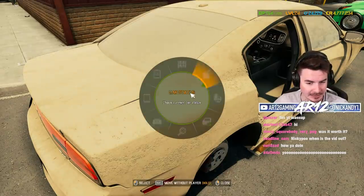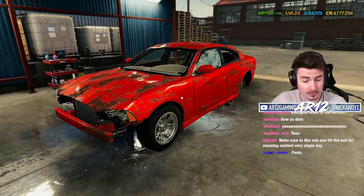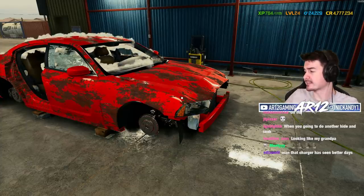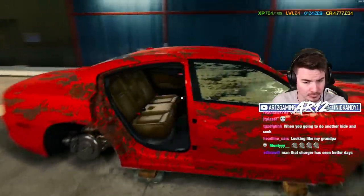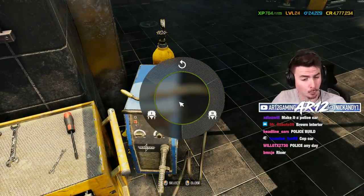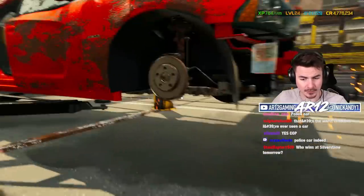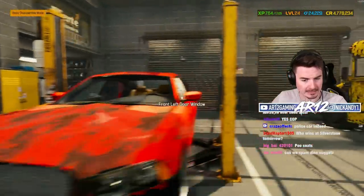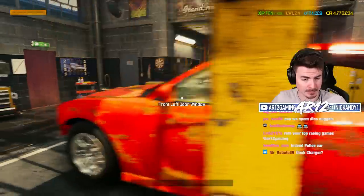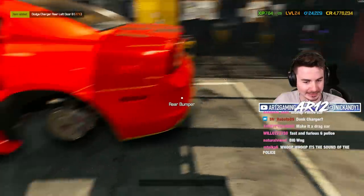The first thing we've gotta do is give this thing a car wash — it's gross. What's really nice about the Dodge Charger in this game is it's actually got a ton of customization. I'm gonna need Twitch chat's help to figure out what we want to do. Step two is to bring over the welder. I can use the welder to get rid of all the rust on the frame. My front bumper, actual frame, and roof are now looking a thousand times better. Now I've gotta start ripping off body panels — it's not in very good condition.